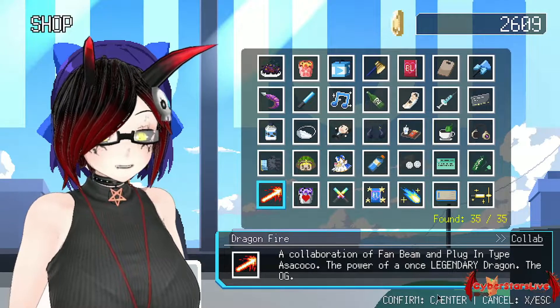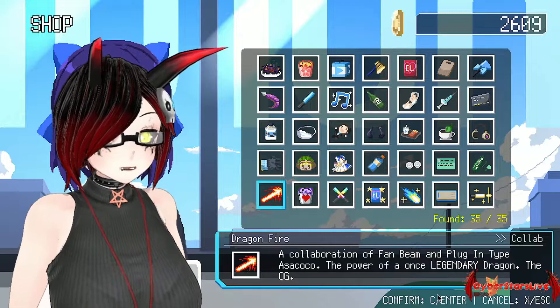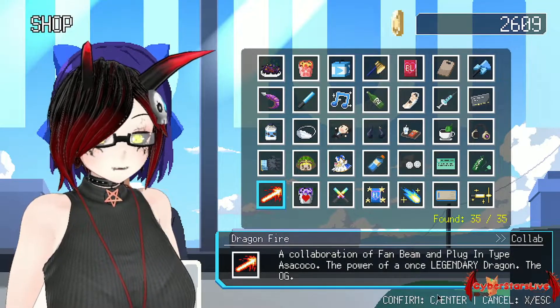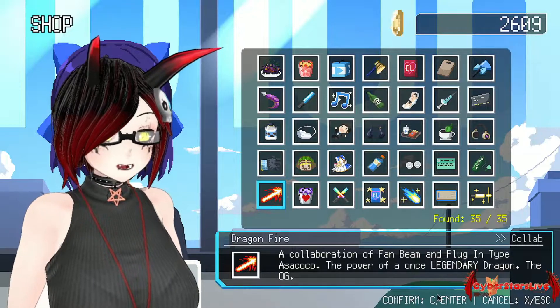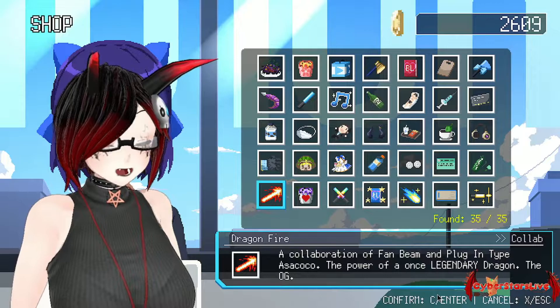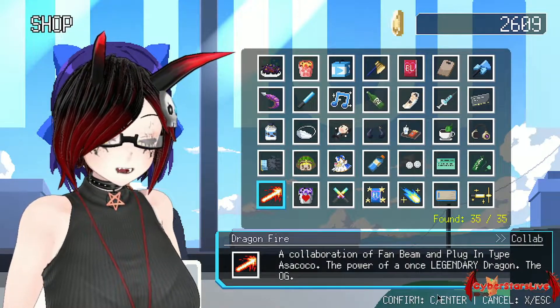Next up is the Dragonfire — a collaboration of the Fan Beam and the Plug In Type Asakoko. The power of the once legendary dragon, the OG. Also a very powerful collab, but see it for yourself.